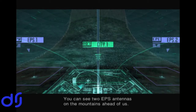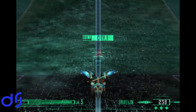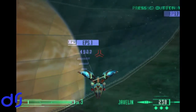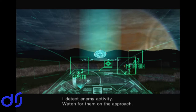You can see two EPS antennas on the mountains ahead of us. We can now approach them and destroy them. No SOS is broadcasting, so we can go straight to our next mission objective. The objects on the summits are EPS antennas. I detect enemy activity — watch for them on the approach.